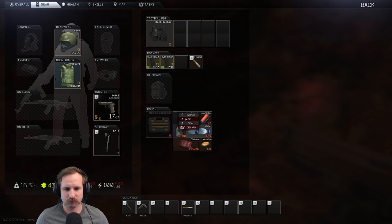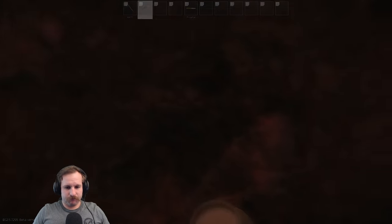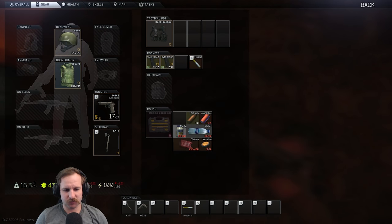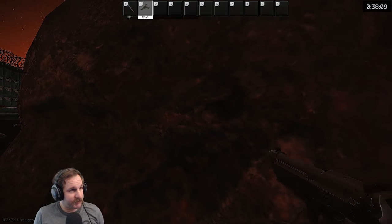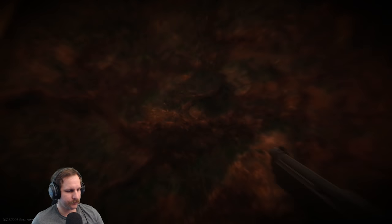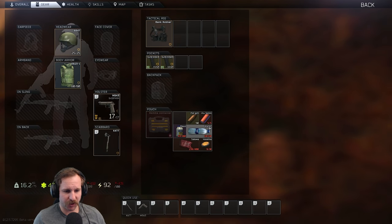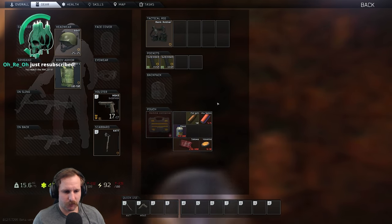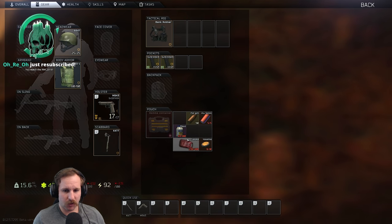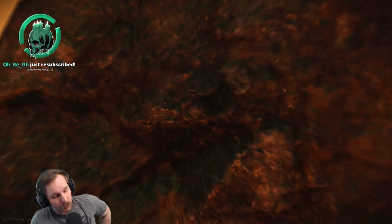The next Survivalist path task is Zivchik. You have to dehydrate yourself for five continuous minutes in raid. Once your hydration goes to zero, the five-minute counter starts. The easiest way is to get dehydrated and then pop a Propital stimulant — it heals one health per second, faster than dehydration damages you — and just play the raid normally. After five minutes, drink some water, survive the raid, and hand it in. If you were dehydrated for five minutes and then die, you can finish any raid after that and still hand it in.